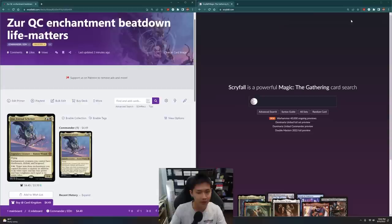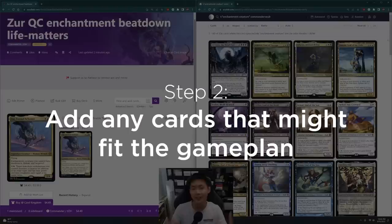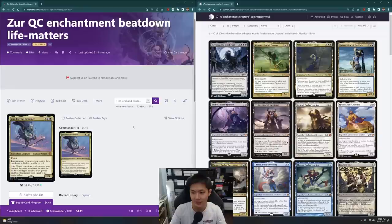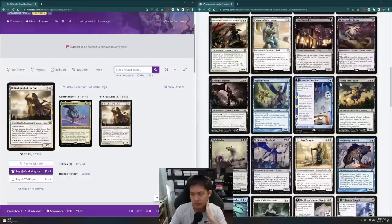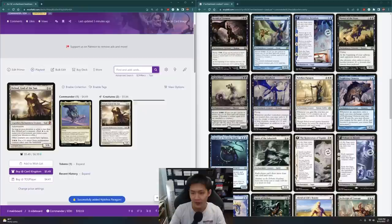The next thing I do is set up my page with a Scryfall window and my deck window. I'm going to find all the enchantment creatures and sort by rarity — this is step 2, where I chuck in a whole bunch of cards I think will fit. So we're looking for enchantment creatures — you can see all the Theros gods pop up, things that care about life and put in more enchantment creatures. Heliod God of the Sun is going to be a good fit. Nykthos Paragon is another good one — it's an enchantment creature that cares about life.